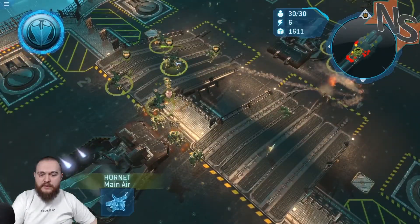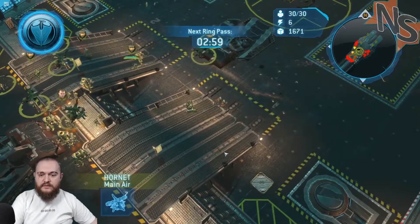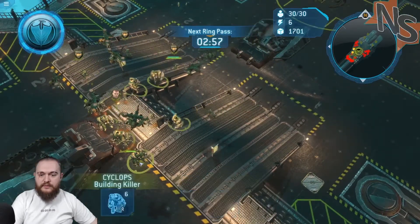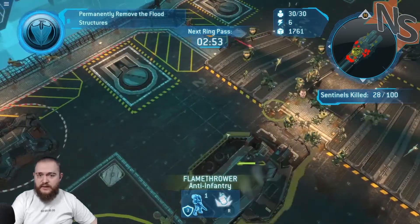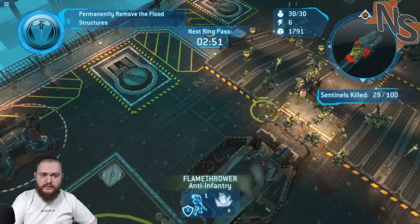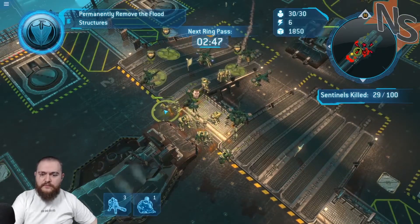I'm gonna grab all of my Hornets and put them on two. Hornet on station. I'm gonna grab all of my Cyclops and put them on three. Do I have any more? Nope. And they're on four. There we go.